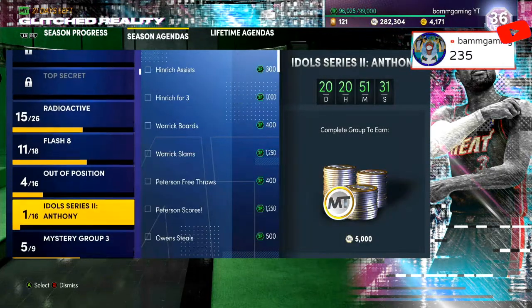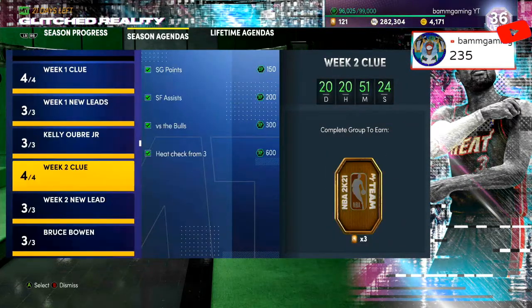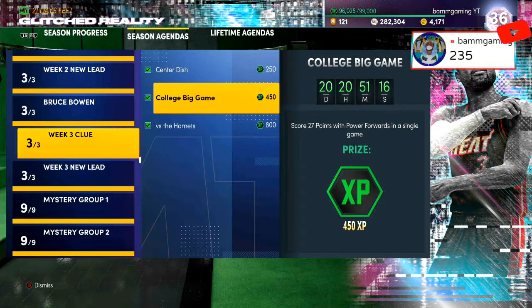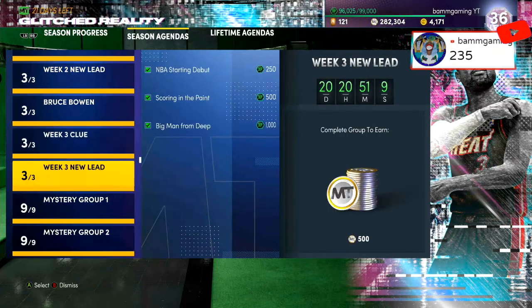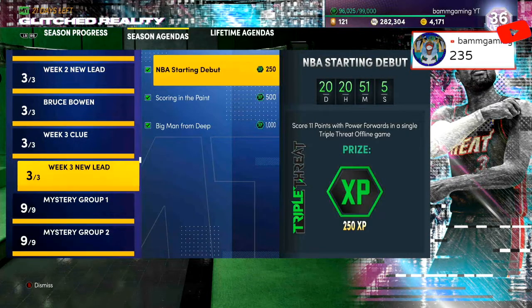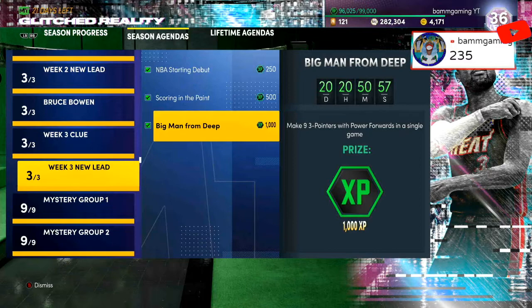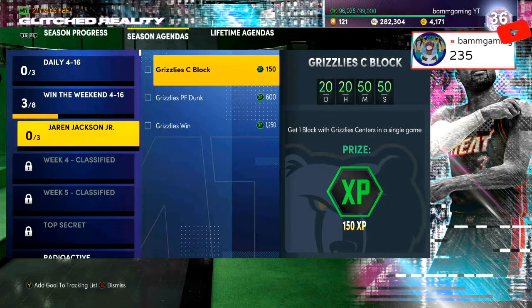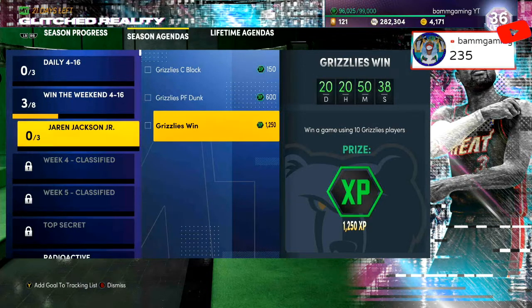The way you get this card is the same as all the other weeks. You do the week three clue challenge, which is get five assists with a center in a single game, score 27 points with a power forward in a single game, and get 12 rebounds with a center over multiple games. That unlocks the week three new lead: score 11 points with power forwards in a single triple threat offline game, score 20 points in the paint with a center in a single game, and make nine three-pointers with a power forward in a single game. Then that unlocks the Jaren Jackson Jr. challenge: get one block with Grizzlies players in a single game, score 50 points with Grizzlies power forwards over multiple games, and win a game using 10 Grizzlies players. That's a lot of Grizzlies players.